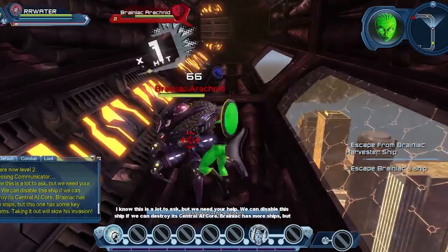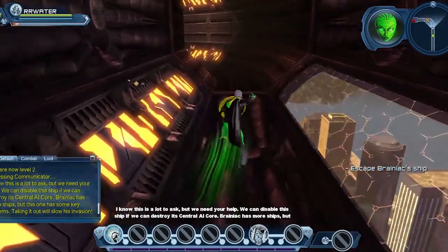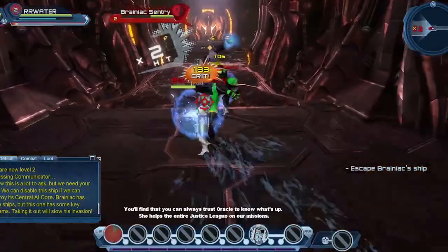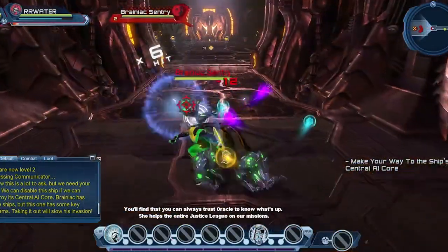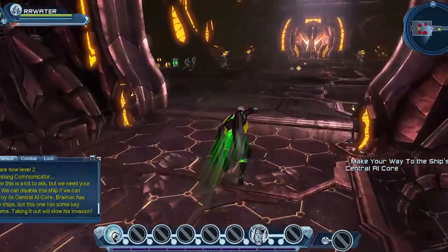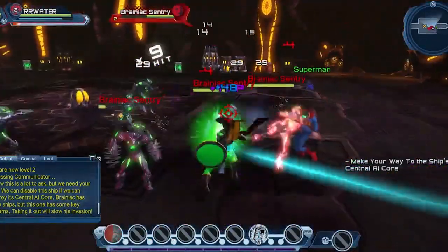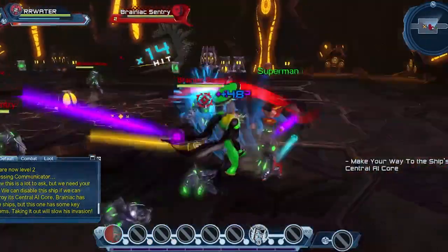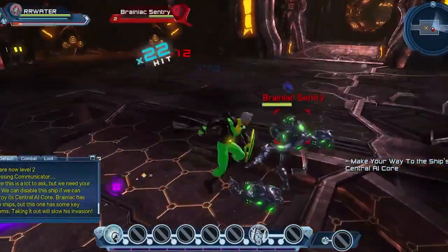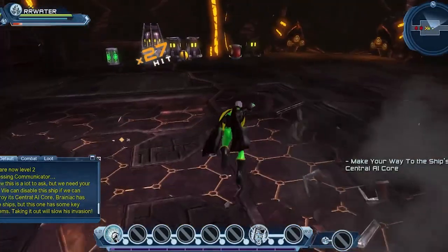Oracle tells us we can disable this ship by destroying its central AI core — Brainiac has more ships, but this one has key systems. In this first part we're going to be using a mixture of our weapons and our powers. As you can tell, the power pool is not large when you first start out, so you're literally having to squeeze a mixture in between your weapons and your powers.